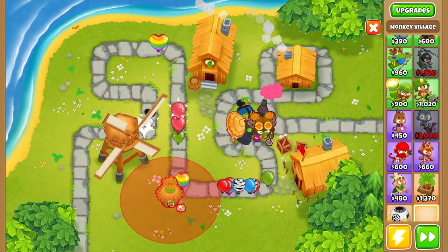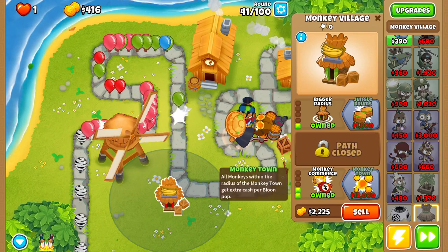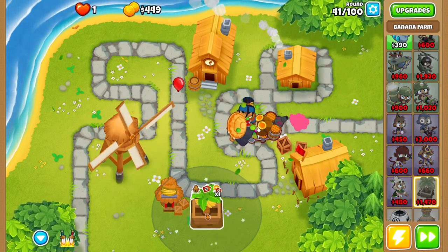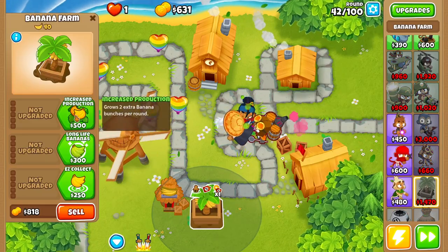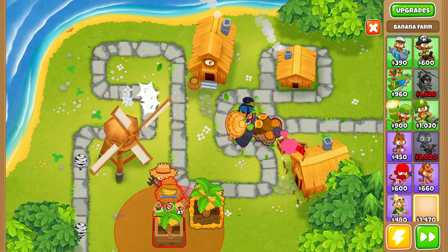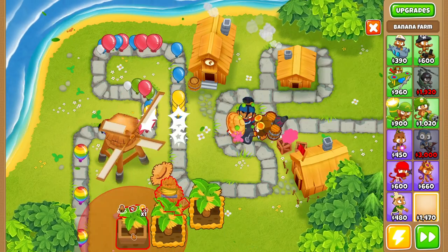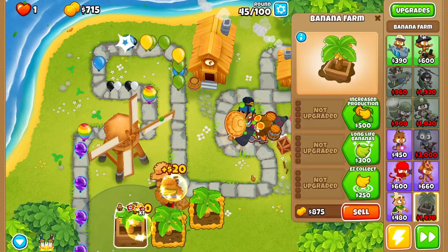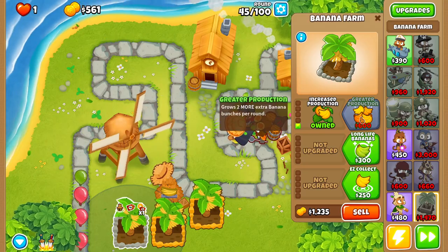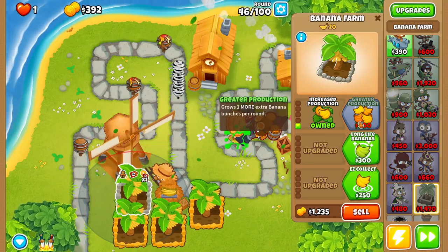Then we're going to buy ourselves a village and upgrade it up to a 1-0-2. Round 41, we're going to buy ourselves a banana farm and upgrade it to a 2-0-0. Round 44, we buy a second banana farm and upgrade it to 2-0-0 as well. Round 45, another banana farm upgraded to 2-0-0. Round 46, one more banana farm upgraded to the same pathway.